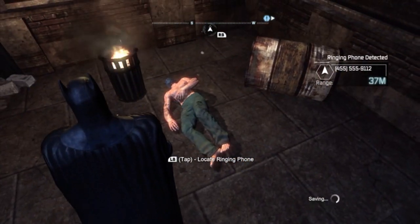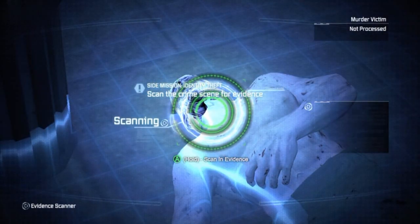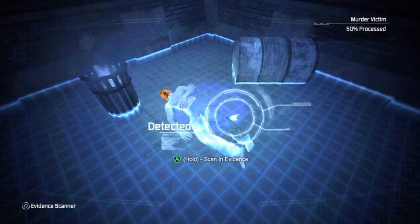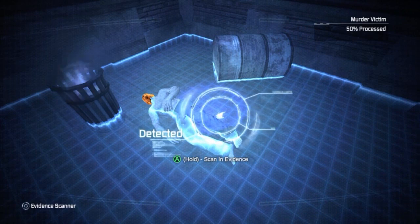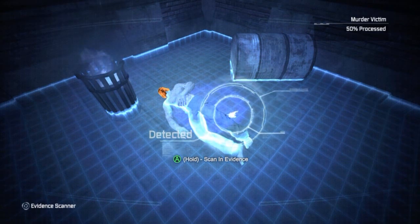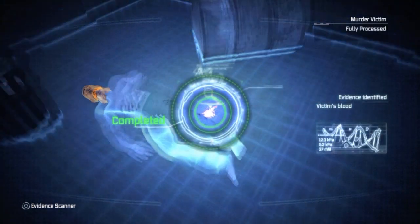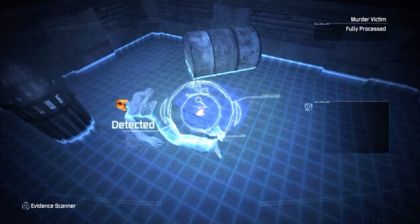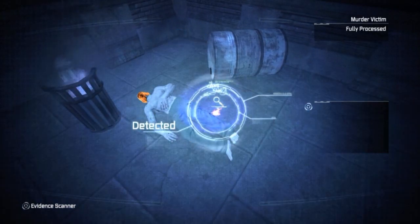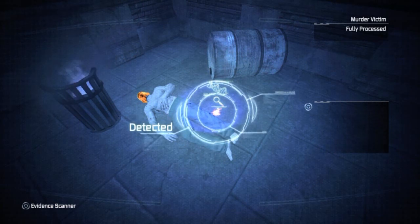I should scan the crime scene to determine the cause of death. The victim's face has been removed and the head wrapped in bandages. There have been three murders in Gotham over the last month with the same M.O. The press have nicknamed the killer the Identity Thief. If he's now in Arkham City, I need to track him down and stop him. Scan this blood stain — the attack left the victim bleeding profusely. The murderer is likely to have trace elements of the blood on them. I'll filter the scanner to track the victim's blood particles — that should lead me to the last person to see the victim alive, maybe even the killer himself.